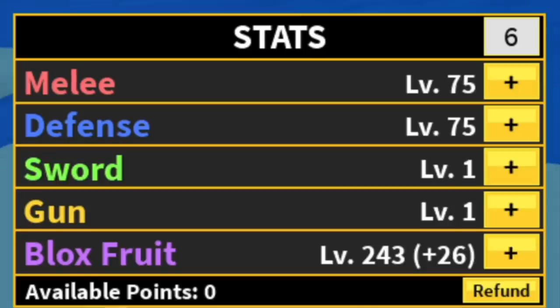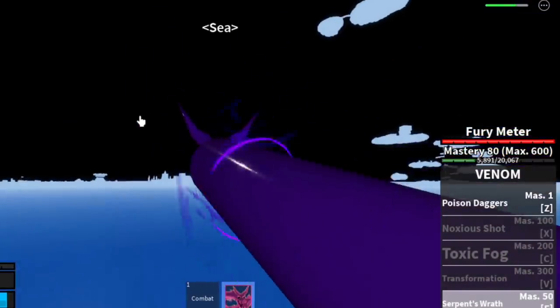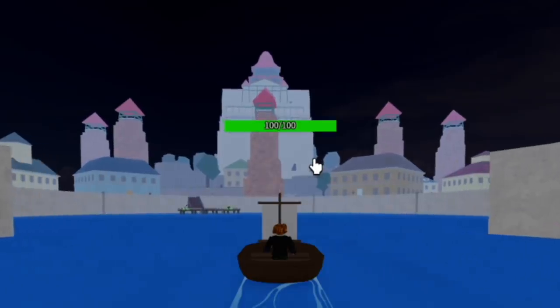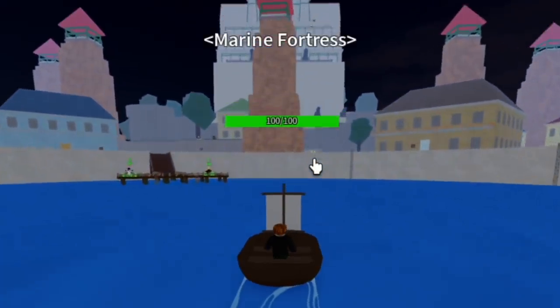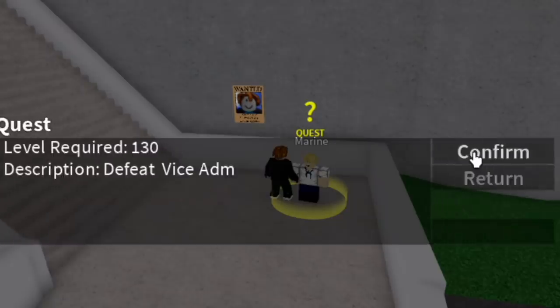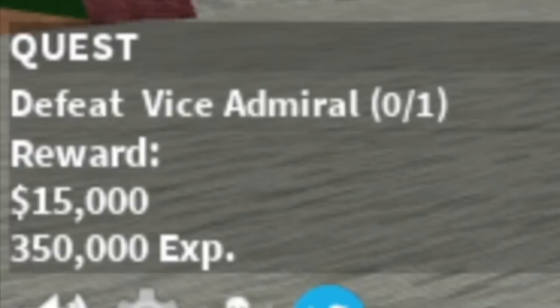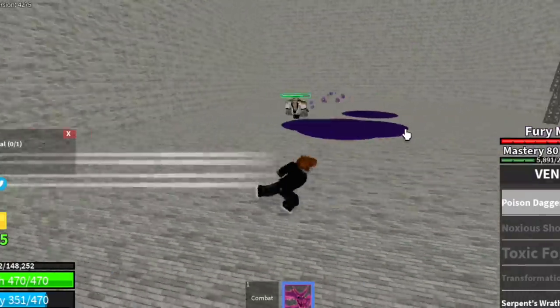The Marine Fortress. Stats: 243 Blox Fruits, 75 on melee and defense. I suggest — don't use the F skill to travel, use a boat. The only good thing on this island is the Vice Admiral, so we only came here when we reached level 130. We're gonna start with the Vice Admiral.